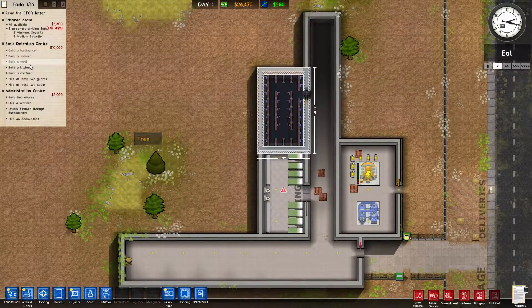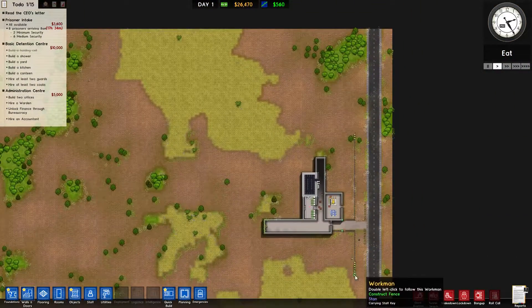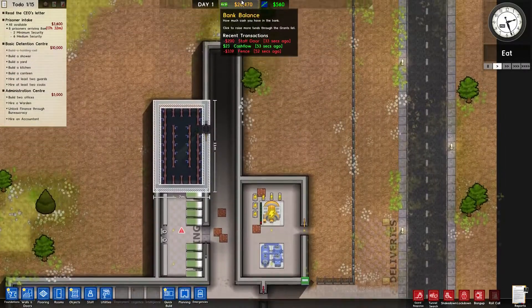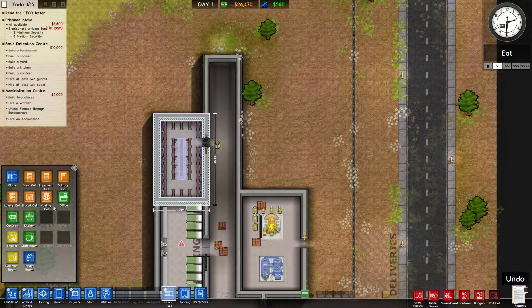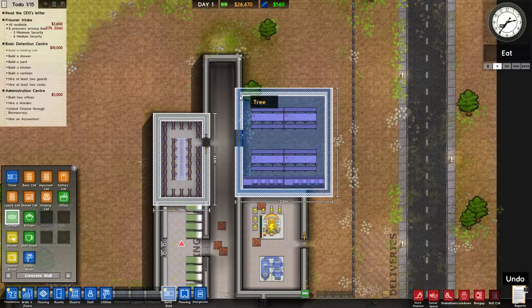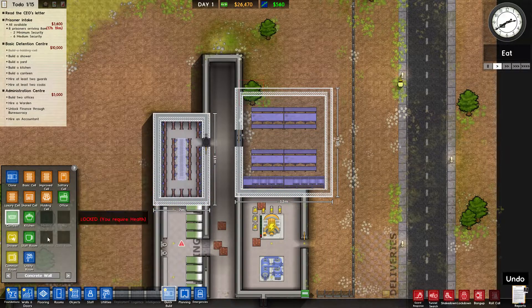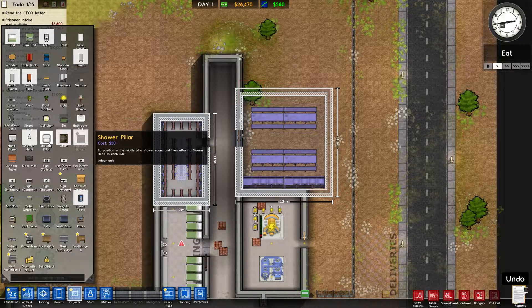I've got to build a canteen, a yard, and a kitchen. Let's build the canteen now — they'll be busy building the fence while we do this. We'll also put in a few metal detectors around the kitchen area. You've got to run power to those too, of course. I'll put a couple right outside the door, one outside the bathroom, and one outside the holding cells.